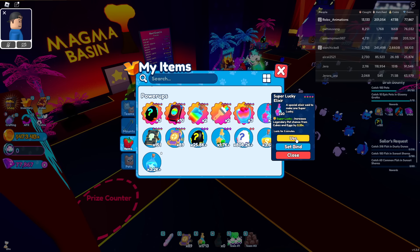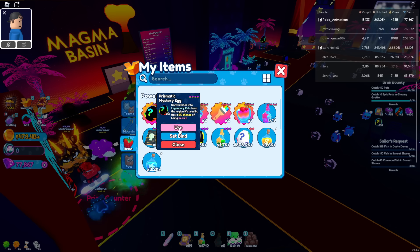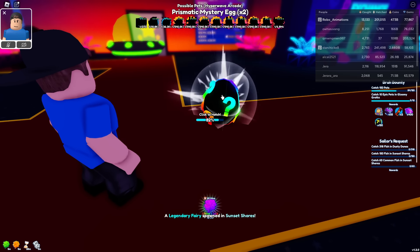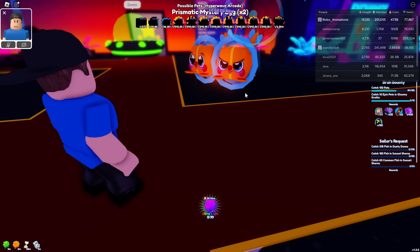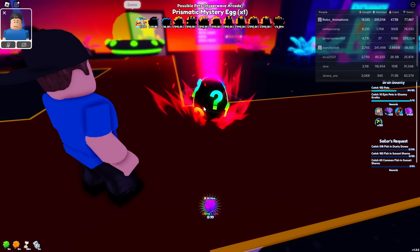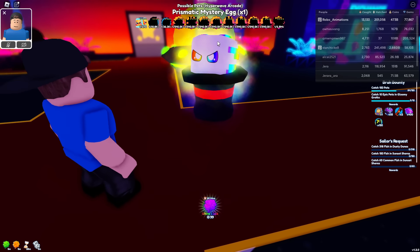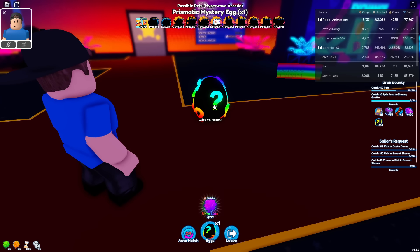Let's hatch these prismatic eggs. I hope we get something good here. We're going to pop a super lucky elixir and a lucky elixir. We're not auto-hatching these, we are clicking these. That was the lowest legendary we can get here. Oh my gosh — we just hatched a secret pet! 1 out of 500,000!